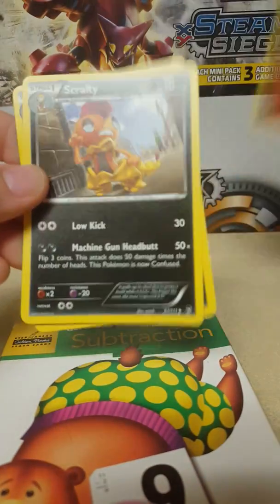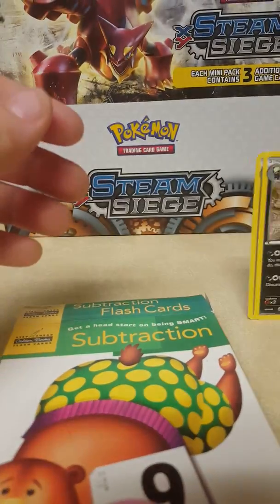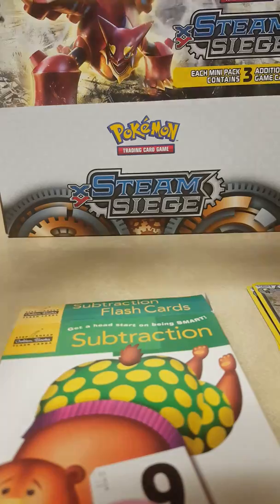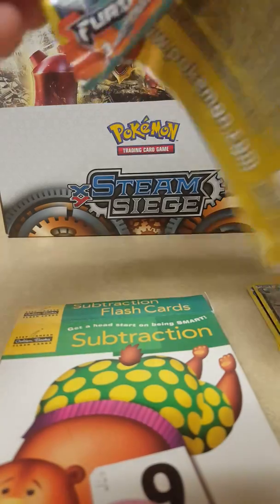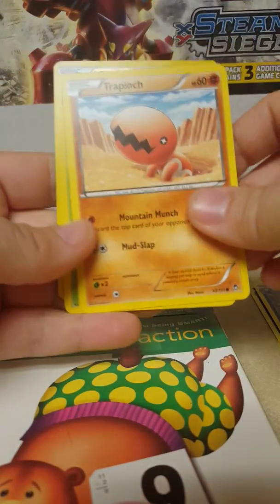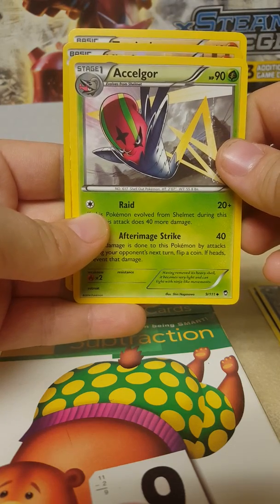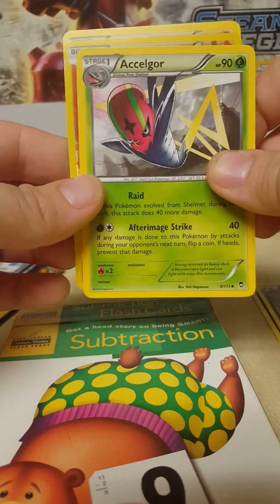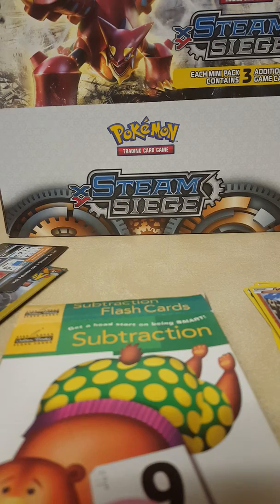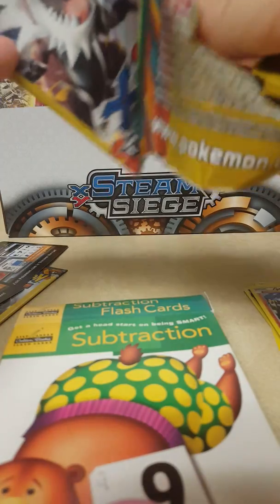In this one I got a Clefairy, a Scrafty, and a Pangoro. I don't know if I have a Scrafty. We got a Trapinch, and something called an Acelgore, and a reverse holo Meinshao. All right.